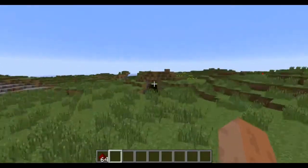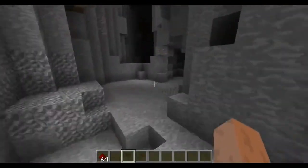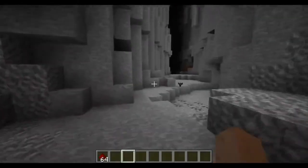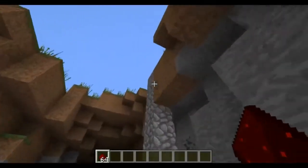It can be found on almost the same levels as gold, just a bit lower — so around level 20 to 25. And it drops, I think, 2 to 4 or 5 pieces of dust per one block of ore.